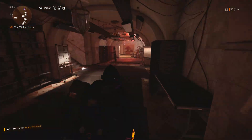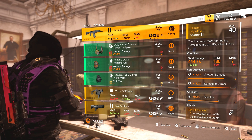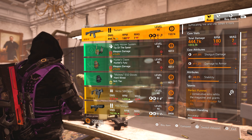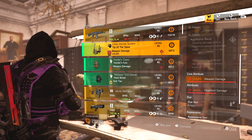Let's move on to clan vendor time. We've got the Tsunami, which is the named SASG — shotgun damage, damage to armor, stability, and Perfect Pummel. Perfect Pummel actually works well with this, but you don't really want stability; it's not really needed.